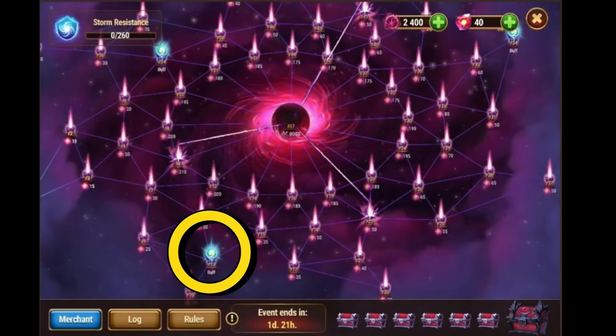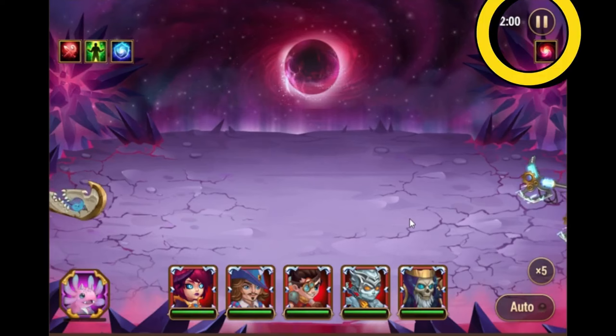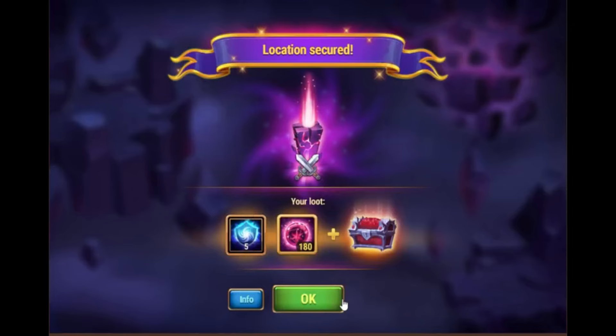I would only take the buff on 13, and choose the one that increases physical and magic power. It's possible to skip these battles — press escape on keyboard, or the pause button in the top right corner, then press skip battle. That way you can save time.